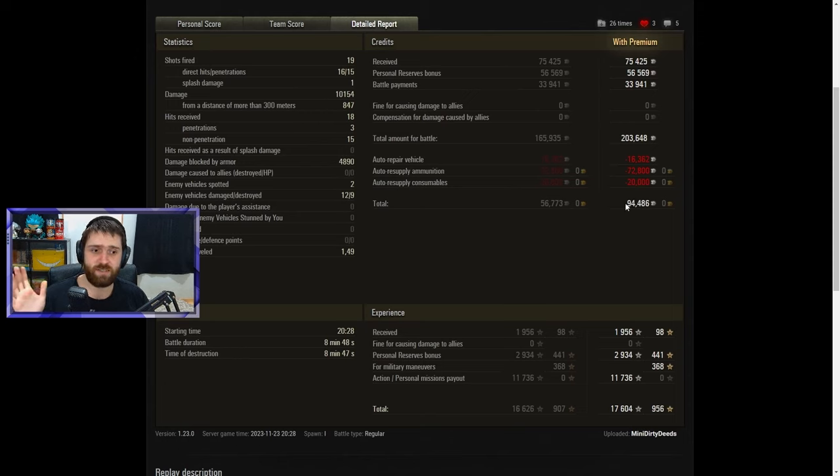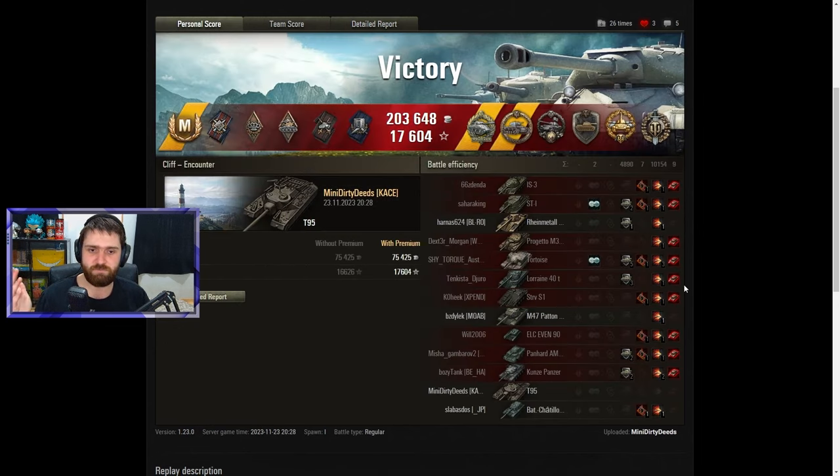Getting credits in this type of battle is always nice. 17,604 experience earned from missions and personal reserves bonuses. 956 free XP earned. Absolutely amazing stuff. Mini Dirty Deeds — GG, well played, absolutely crazy game. When you get 10k damage at Tier 9 with 9 kills and Kolobanov's, it's just insane. Amazing stuff.